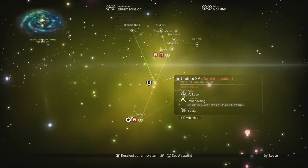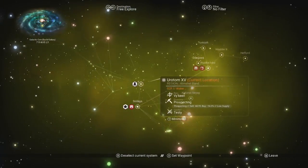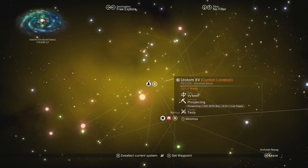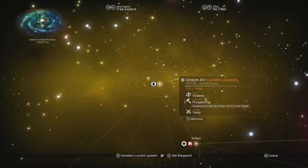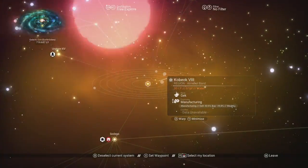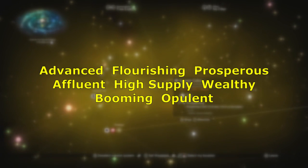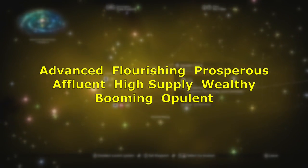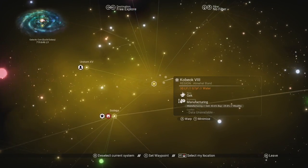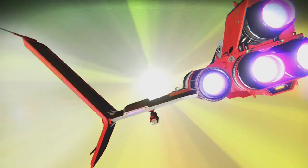Get into your starship and open the galaxy map. With the economy scanner installed, you have the option to expand the view and see the wealth type of each system. You want to make sure your last warp lands on a rich system, as they have the best odds of spawning an S-class freighter. Wealthy systems are not always marked as wealthy but could be any of the on-screen options. Make sure to pick systems with many systems nearby, as this will increase your chance of having a wealthy system within warping distance.